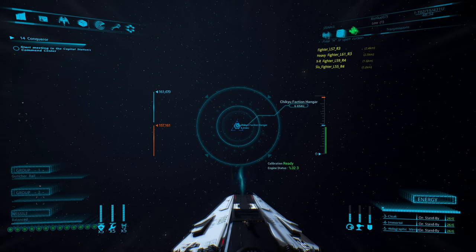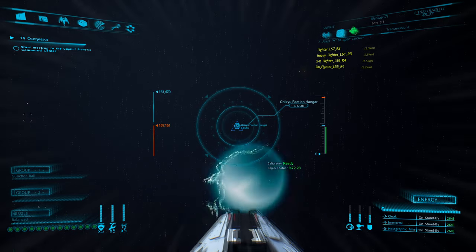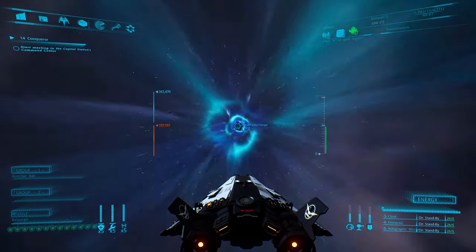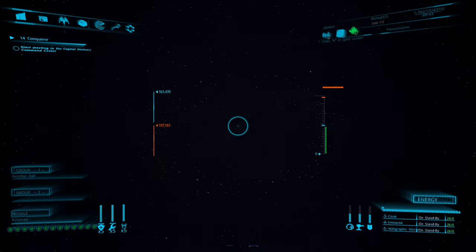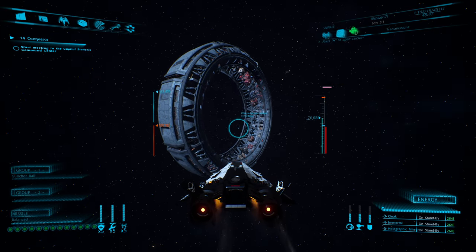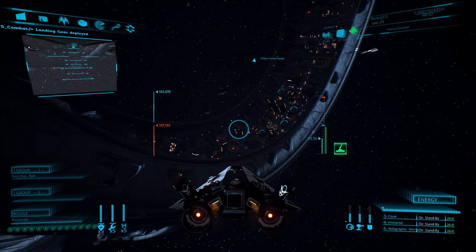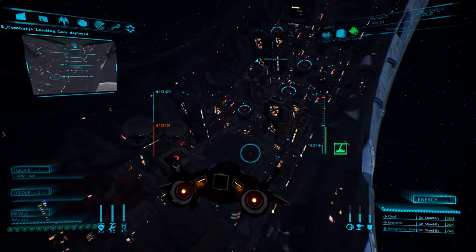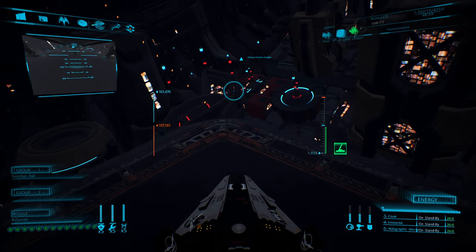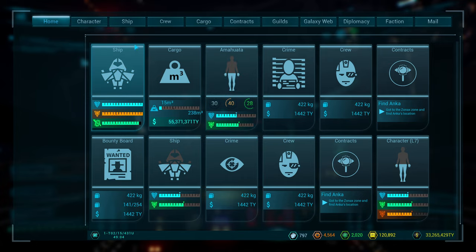It'll do almost 200,000 kph if you put the engine to max with boost. Actually it's too fast — I can't have it up like that and try to dock in this ship, I'll overshoot everything. Landing gear deployed, let's get over here. The other — maybe you can call it a drawback — I'll show you real quick: it only comes with five items.